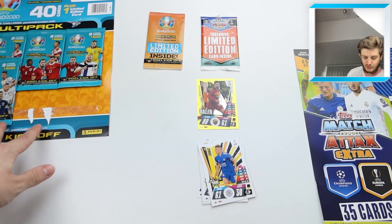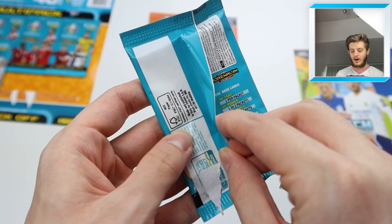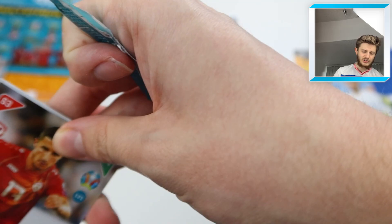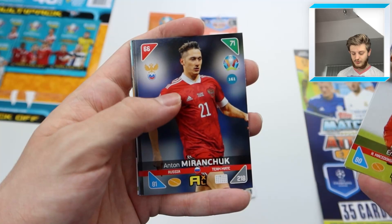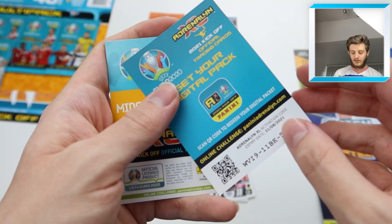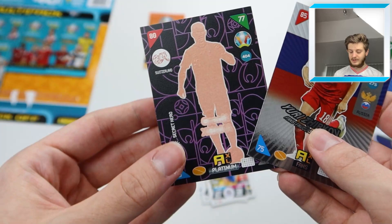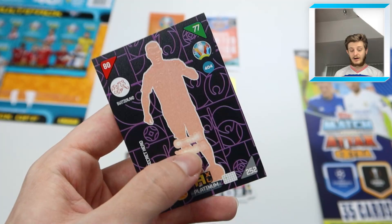Now let's get into a Euro 2020 Adrenaline XL packet. These are a little more expensive — £1.80 per pack. There are eight cards per packet and you usually get about two, maybe even three insert cards if you're lucky. We've got Bardi, McGregor, Rodri, Miranchuk, Vidra, Orban — those are the base cards — plus a code card for their app. Then we got Yuri Zhirkov as a Fans' Favourite for Russia, and a glow-in-the-dark card of Granit Xhaka.